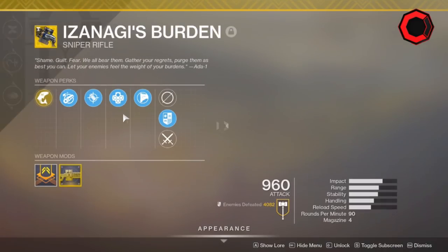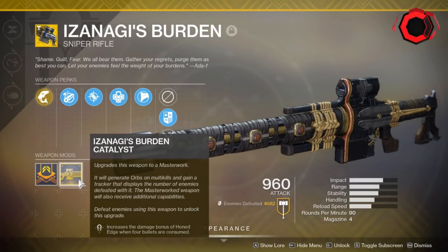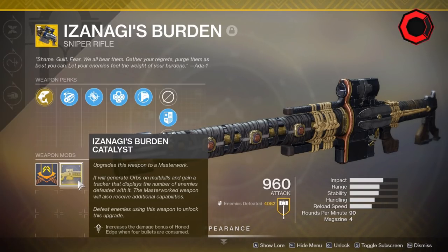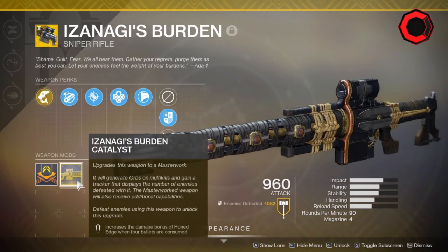First thing you're going to want to do is make sure you get that Izanagi's Burden catalyst — 20% extra times four Honed Edge damage. Absolutely massive. There's tons of videos out there on YouTube, just search it to figure out how to get that. My biggest strat for getting the catalyst is Shirayoshi Tether Hunter with Orpheus Rigs — your best friend.